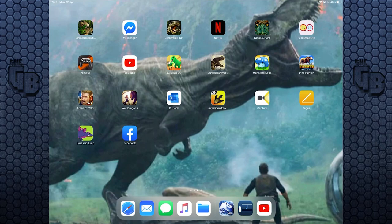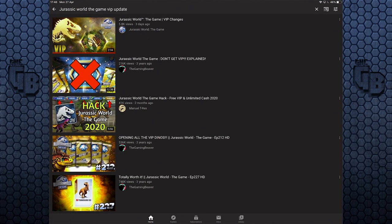Hello everybody and welcome back to another episode of Jurassic World The Game, but today we're not starting inside the game. Today we're going to be starting in YouTube Inception. There is actually a new update coming to Jurassic World The Game concerning VIP, and after searching for it, three of my videos pop up. The second one is mine - it says 'Don't Get VIP Explained' - and then there's one on how to hack to get free VIP, which we don't support.